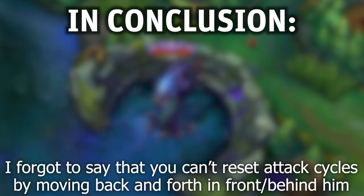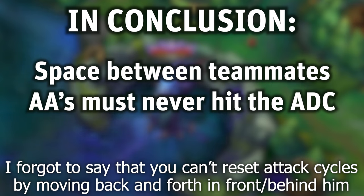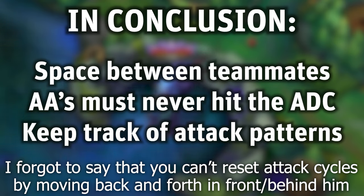In conclusion for the Baron attacks: you must leave space between yourself and your teammates so multiple people don't get hit by the same ability. You must never let the damage dealers of your team get auto attacked by Baron, or they will receive the Baron's Gaze debuff — you never want this to happen. And you need to keep track of the auto attacks so you know when Baron will use the Tentacle Knockup and can avoid being stunned and knocked up.